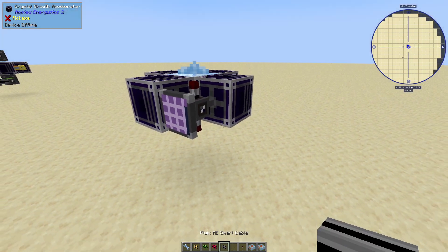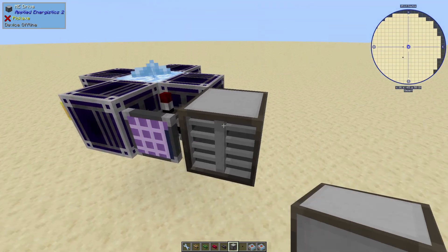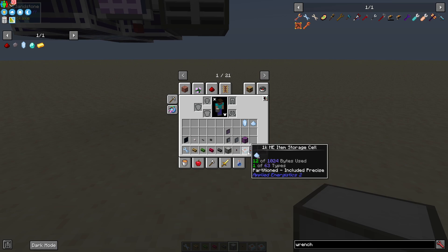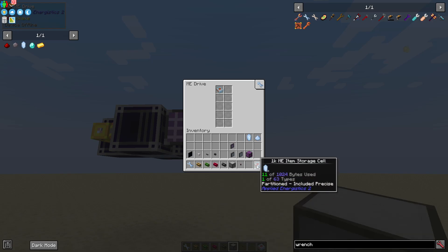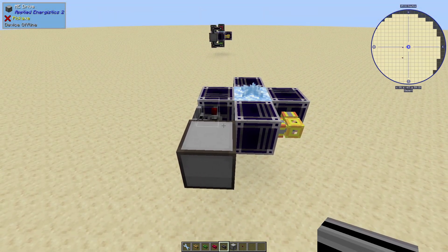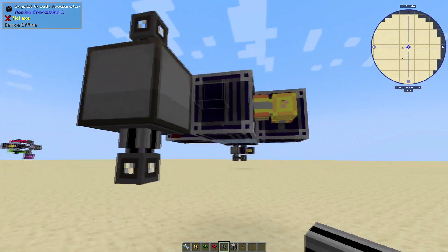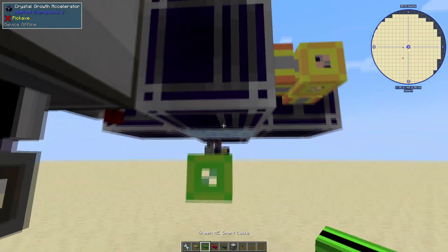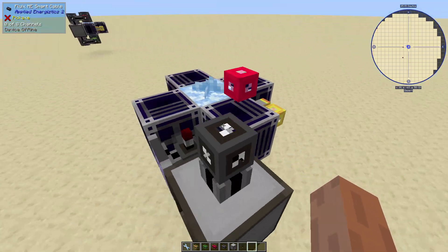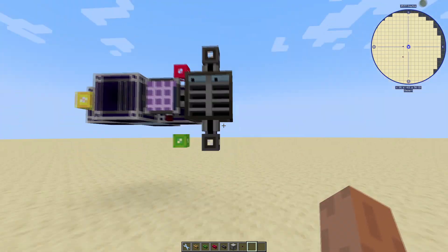We're going to extend our gray network a little bit by attaching this ME drive to the side here. I've gone ahead and gotten myself some storage cells that I've formatted so they can only contain Certus Quartz Crystal and Certus Quartz Dust. I'm just going to pop those in there. Then the last thing is we have some cables coming out like this and some colored cable like so. And that's basically it for the basic setup - this is just the foundation.